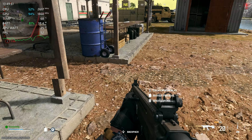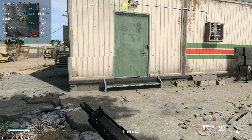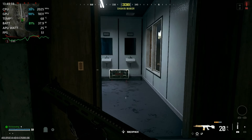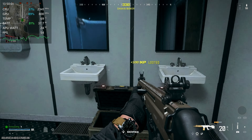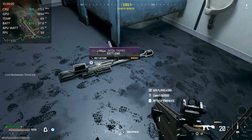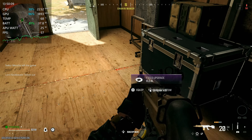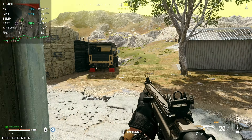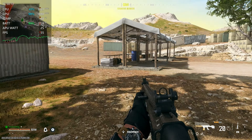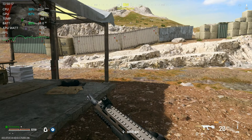I honestly don't even remember how to cycle through guns with a controller. I can do it no problem on computer, but no idea how to do it on here. Man, this thing has lots of big stutters. I think it's mostly from being a little too overzealous in the settings department. Because I think when we have it on low, it doesn't really do it too bad, but then as soon as I turn frame gen on, it goes right back to doing it.